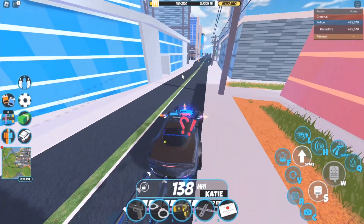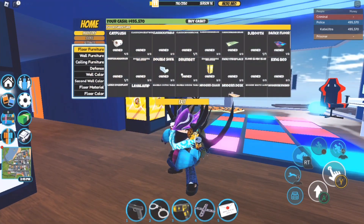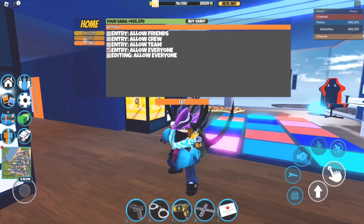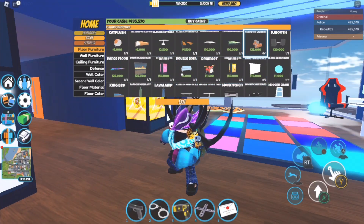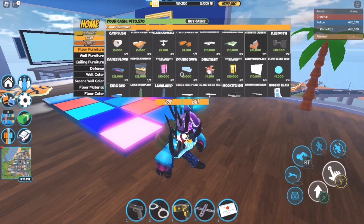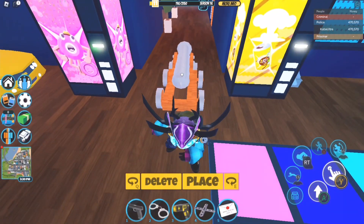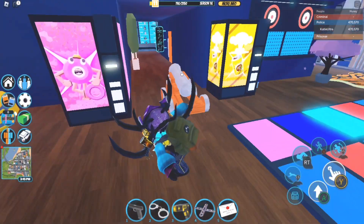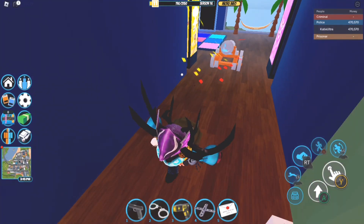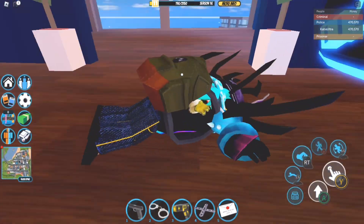Now I'll show you a brand new furniture item added as part of the July update — the Confetti Cannon. If you want to get the Confetti Cannon, you have to go over to the store, and it is part of Floor Furniture. The Confetti Cannon costs $25,000, which is actually pretty cheap. When you interact with the Confetti Cannon, it will shoot confetti and you will actually get launched. You can only have one, and it's really cool.